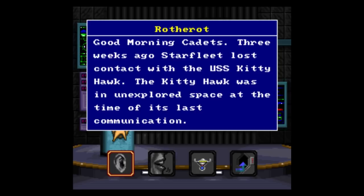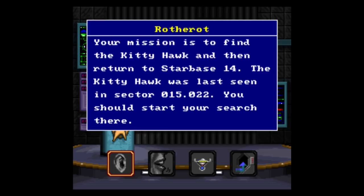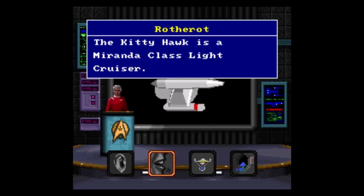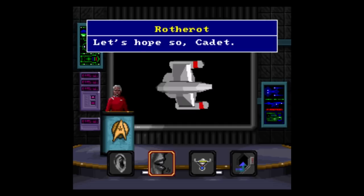I think this might be based on a real episode — I've only seen a little bit of the original series, and I've tried to remedy that and abruptly stopped. It was exploring unexplored space, so we're gonna go follow it. It's a Miranda-class light cruiser, meaning it has about twice the firepower we have. Maybe they got killed by someone. Let's hope so, cadet.